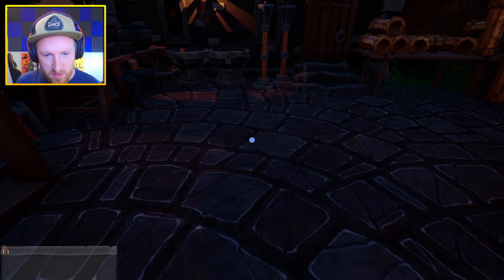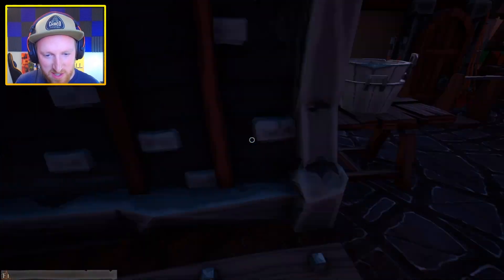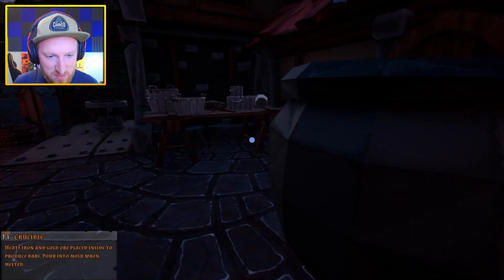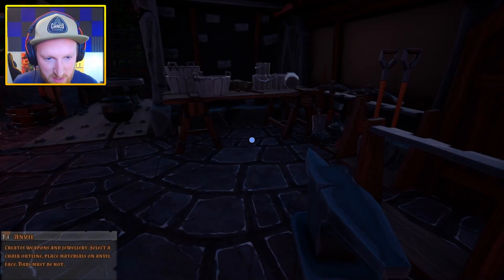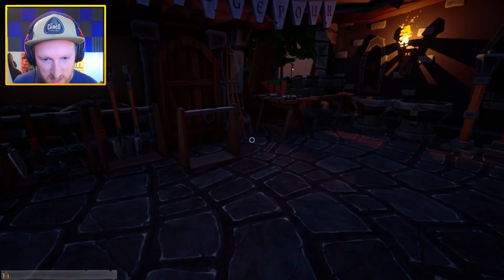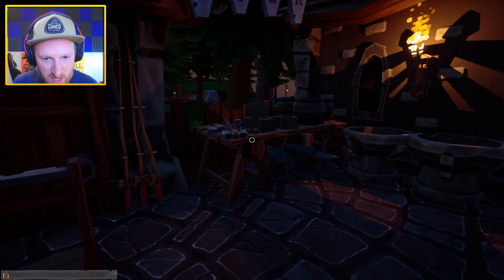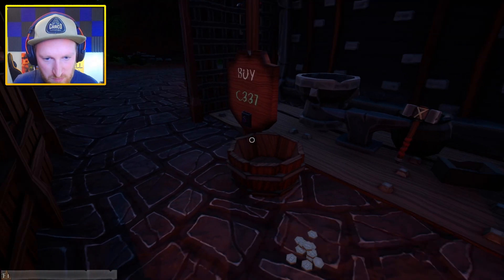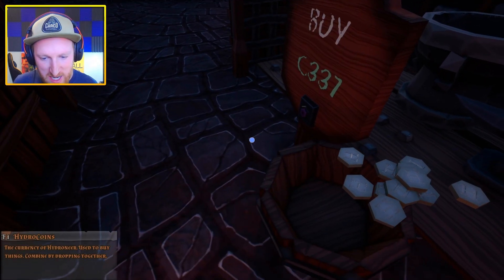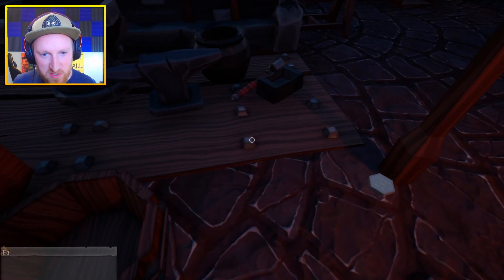We're going to need an anvil — that's going to cost 86 bucks — a casting mold and a hammer. Oh, 337 total. I got just enough — a little bit more than enough. It was close, but now we're going to really make some moolah.